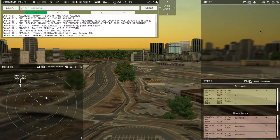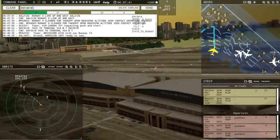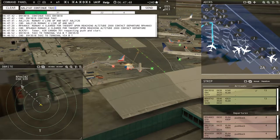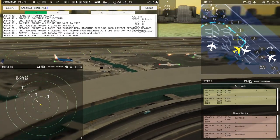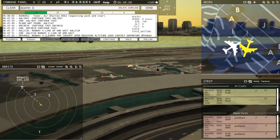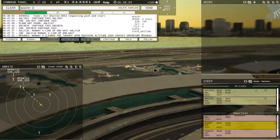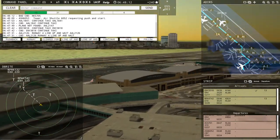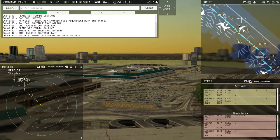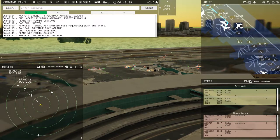Hold on — I need Envoy 3818, continue taxi. American 1847, continue taxi. I don't even know this plane's name — ACA Air Shuttle 6052 requesting push and start. I'm telling you, all these names I have no clue. I don't even remember — there are so many being thrown at me. Pushback approved, expect runway 4 — ground, pushback approved, Air Canada 701.